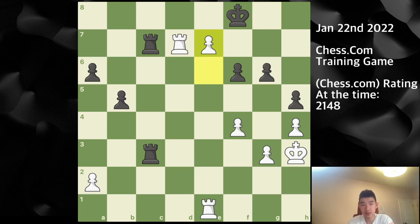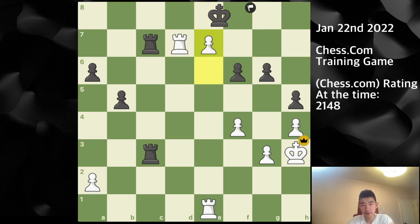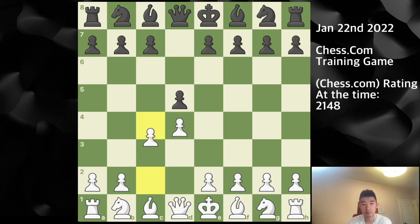My opponent plays king f8 and I play e7, at which point my opponent resigns. If king e8 then I have rook d8 check, king f7, and e8 equals queen followed by mate. For example queen f8 then queen h8 is checkmate. Alternatively, if king f7, then e equals queen is a double check and checkmate — this rook covers the seventh rank, the queen covers the back rank, and all squares are taken while the rook and queen patrol the e-file. Quite a nice finish.